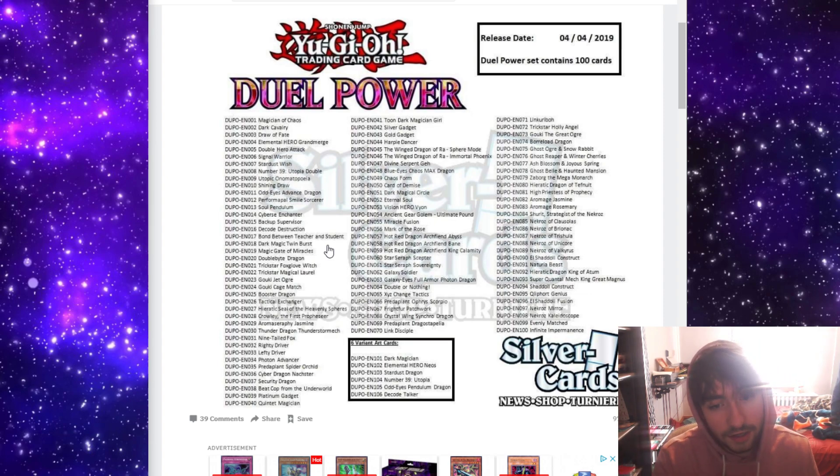Photon Advancer is interesting because Photons have always had powerful cards, but they didn't have consistency or enough extenders. This card's a nice extender for the deck to let you play around certain hand traps, which is cool. Predaplant Spider Orchid — card's okay. It just searches, but the deck is really slow, so it's a slower search.